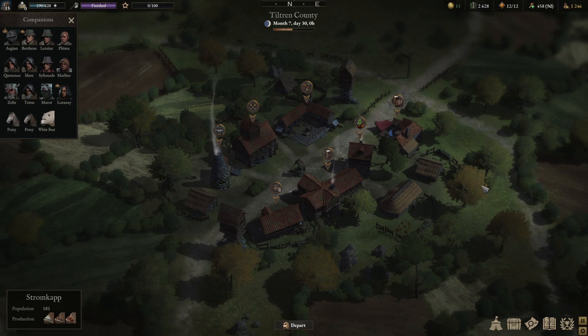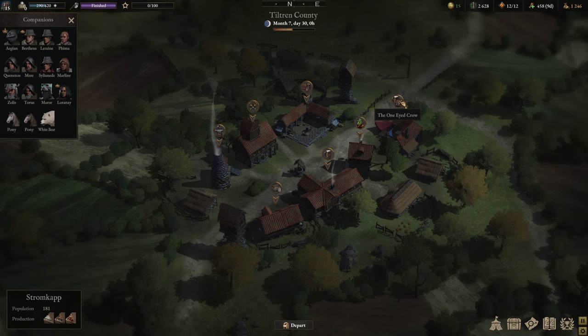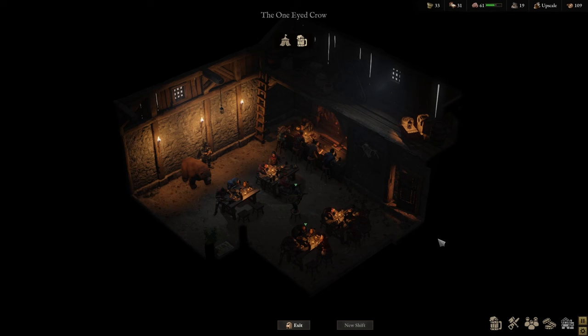I went ahead and bought the tavern and called it the One-Eyed Crow. So we're going to go in here and I'll explain a little bit further about how the Tavern Opens works. Once you're inside the tavern you can see there's a lot of stuff going on. I did expand my tavern quite a bit, so there are a lot of people already coming here, but the tavern is a really nice way to create yourself a passive income.